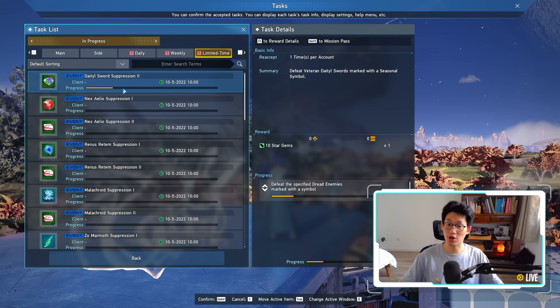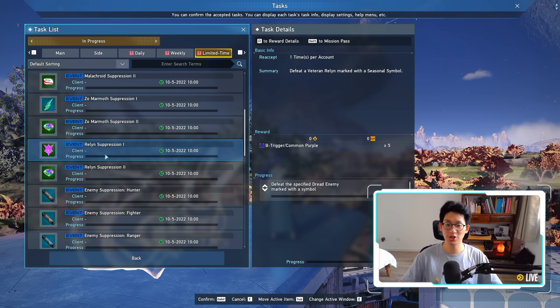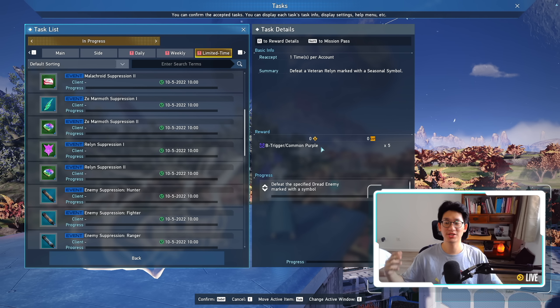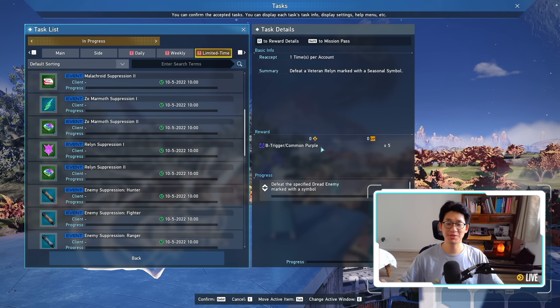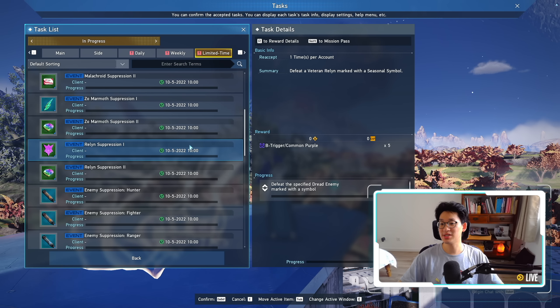On top of that, you just get raw Star Gems, as well as NEX Cubes, 30 Icicle Orbs, and 5 Icicle Cubes. There's a bunch of really nice goodies — Blizzardium, more Star Gems, Common Purple Triggers. Common Purple Triggers are going to spike up in price right after the maintenance hits, simply because a lot of people are going to be farming the new Purple Triggers where all the Gigantics are going to be level 69 — that's going to be the best place to farm for the new armors, especially if the Gigantics do drop their own special armor. So you might want to complete all these limited time missions because you can always make a quick buck with all of these resources.